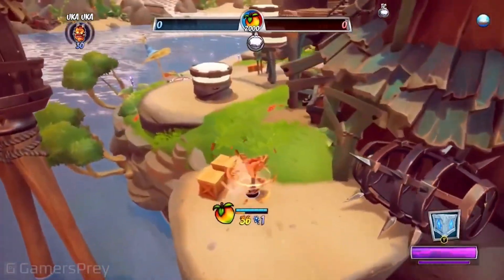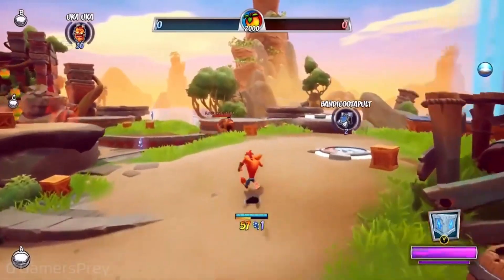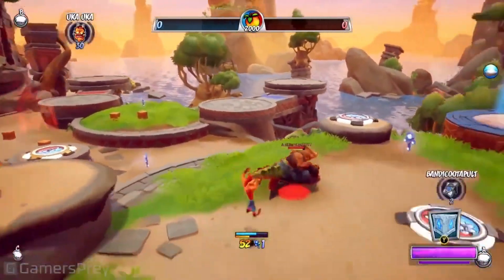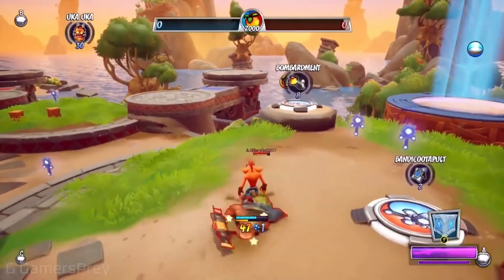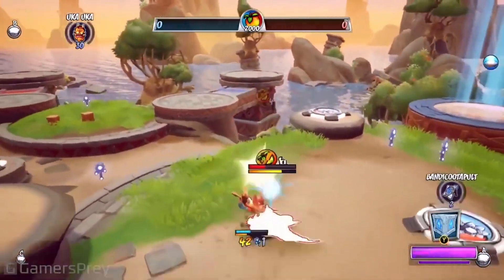Scorers are the characters that are good at collecting and scoring Wumpa fruit, while blockers are great at defending the banks to prevent enemies from scoring. Boosters, on the other hand, are particularly good at gathering gems and activating relic stations to boost their team's score.